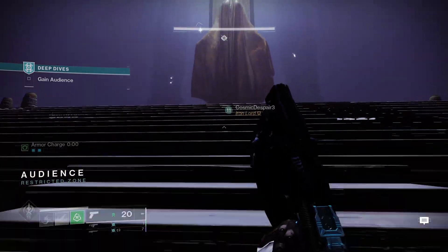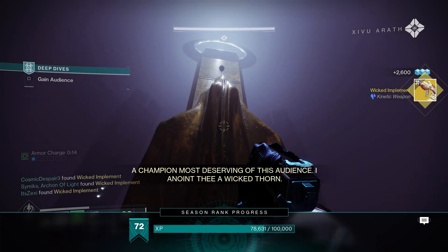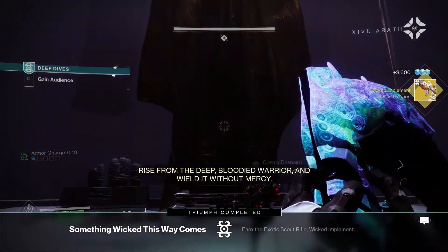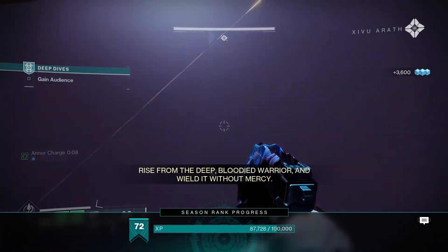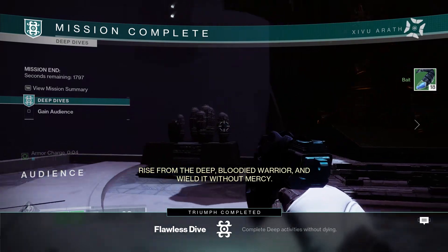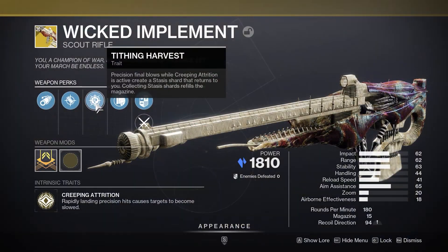Now before you leave, if you look above the statue, there will be a Pyramid Shard. If you shoot eight of these shards within the arena, you'll get a new Triumph and a bit of XP — so if you care for that, make sure to do it. But that is the secret exotic for Season of the Deep: the Wicked Implement.